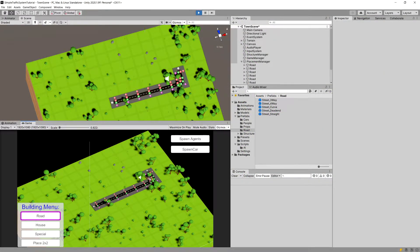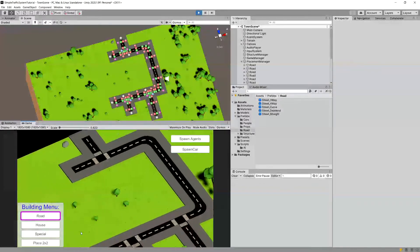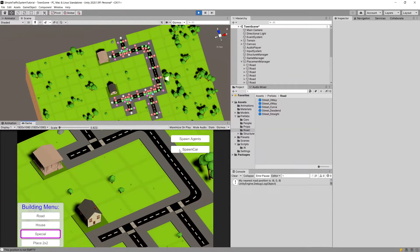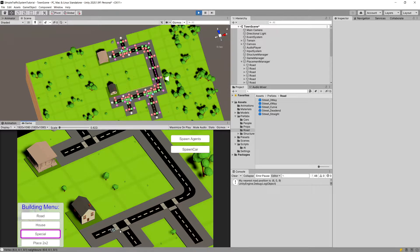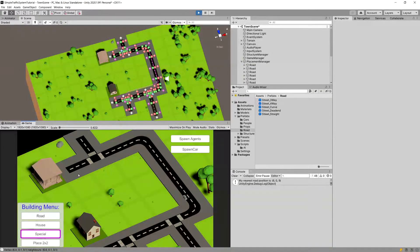I'm going to place some roads around the town and disable the gizmo so we can see a bit better what is going on. I'll place a house here and a special structure here, and we're going to spawn a car. Indeed, the car is changing the lane to travel using a slightly shorter path through our city.